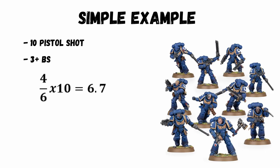Let's look at an example of a 10-man squad of Assault Intercessors lining up shots with their heavy bolt pistols. Each has a single shot, so 10 in total. At their 3+ ballistic skill, 4 in 6 of the 10 shots will hit, and that works out to be 6.7 hits. You can round up to 7, but if you keep the precision throughout the whole calculation, then it makes it more accurate.